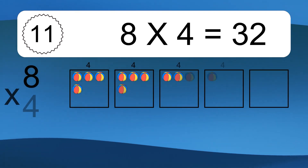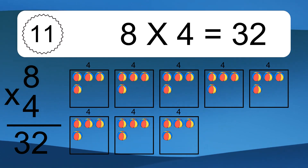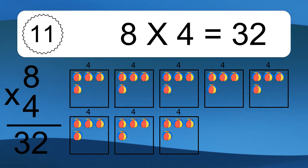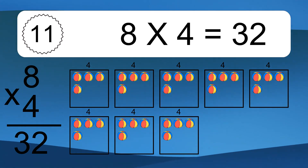8 times 4 equals what? 8 times 4 equals 32. We have 8 boxes, and each box has 4 colorful balls inside. If you count all the balls in all the boxes together, you will have 8 times 4 balls. This equals 32 balls.